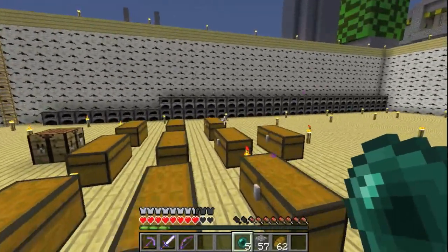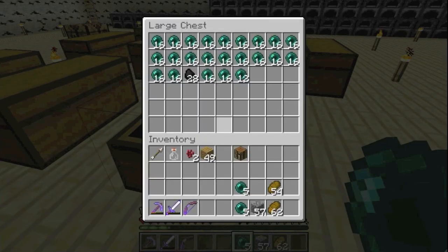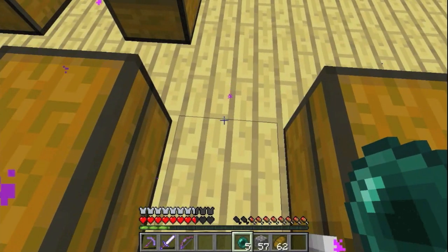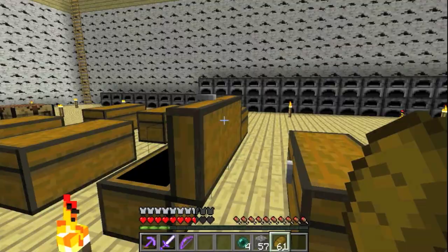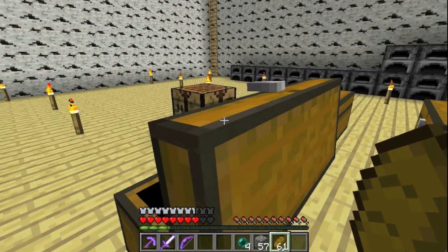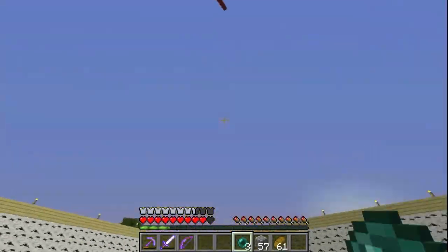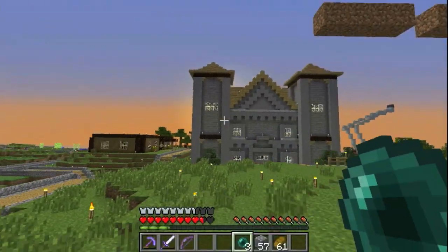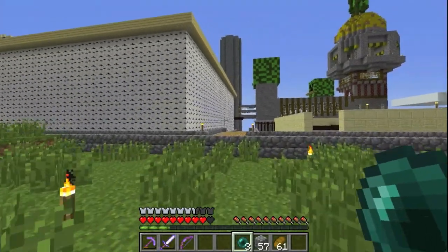Ooh, what's this? Enderpearls, cobblestone, enderpearls - yeah, everybody has enderpearls on this server. I've gotta eat. Some iron, some wheat, more enderpearls, and more stuff. You know what's tempting? To just shift one of these zebra logs just by one - like, rotate one of them. It's so tempting.